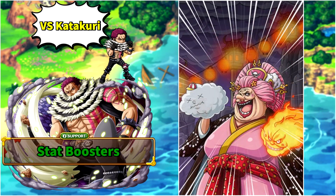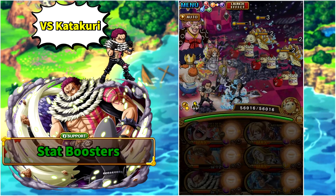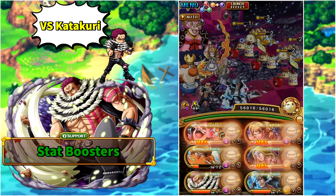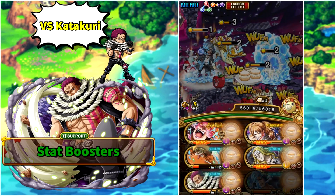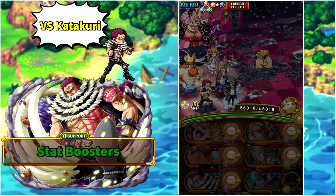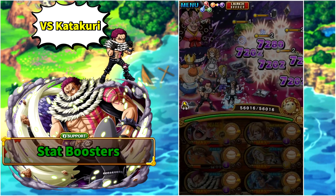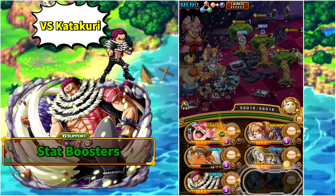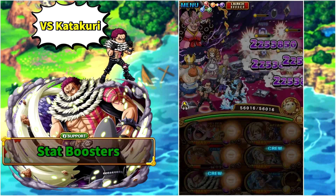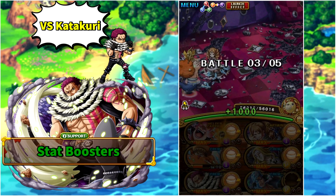For the first team, we have V3 Big Mom as friend captain, then 6+ Pudding as our captain for maximum damage — she is also a boosted unit — then Arena Hawkins, the new free-to-play Katakuri, 6+ Aokiji, and Colosseum Neptune as the only non-boosted unit. Neptune is extremely important for the final stage, so make sure his special charge is at maximum level with maximum charge special sockets. Use the new anniversary ship throughout stages one through three.